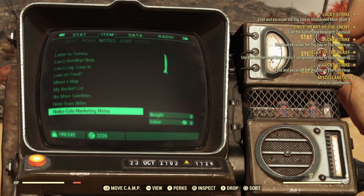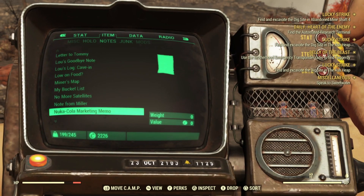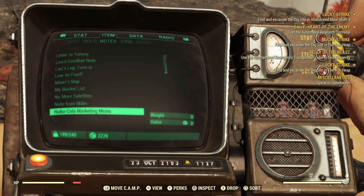When you read the map you get a mini quest — as you can see in the top right of my screen, 'Lucky Strike.' That's the little quest you get. You dig up stuff, you get scrap, you get some caps, things like that.